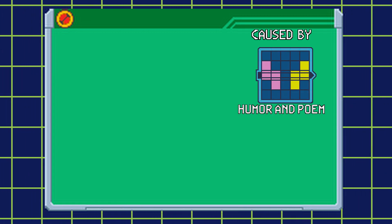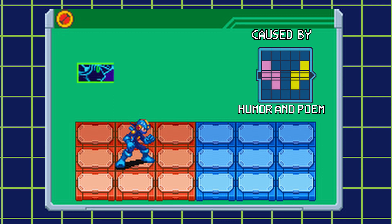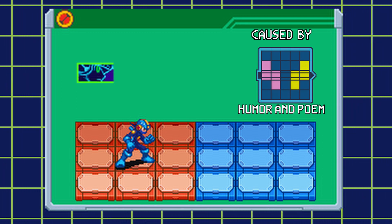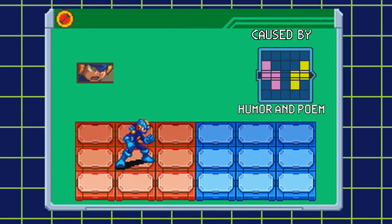Emotion bug is a bit of a unique one. It's caused when you bug the humor or poem programs. With this bug active, Mega Man's emotion window will rapidly switch between Normal, Full Synchro, Rage, and Tired. There is a 1 in 16 chance between each emotion that you'll go into Rage or Full Synchro, allowing you to randomly dish out x2 chip attacks. I'll have the probability table linked in the description. The drawback is if you enter the cust screen when the tired emotion is shown, you cannot beast out. And if you use a cross or beast out, you lose the ability to enter Rage and Full Synchro, negating the bonuses from this bug.